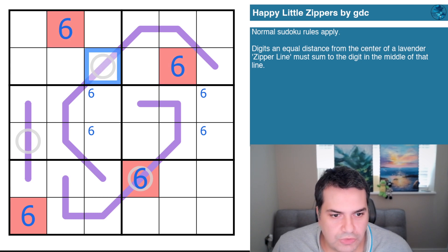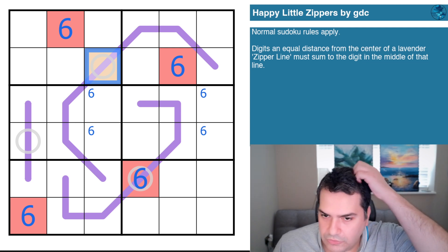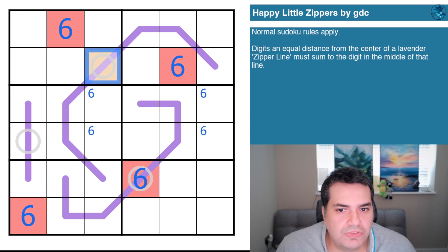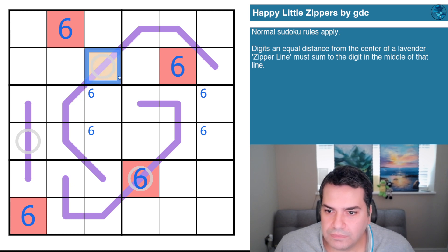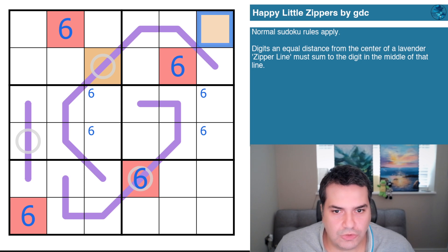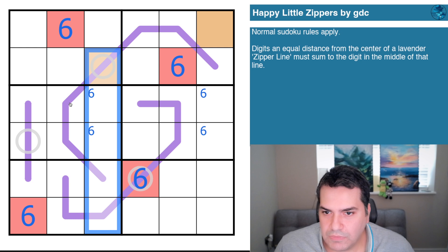Now I'll call the next center cell orange. The hint from GDC is to forget the actual value of this color for a second and just paint the grid. So: orange can't be here — sudoku prevents it — and can't be there, because we'd be adding zero to get back to the same color. This is the only place orange can be.